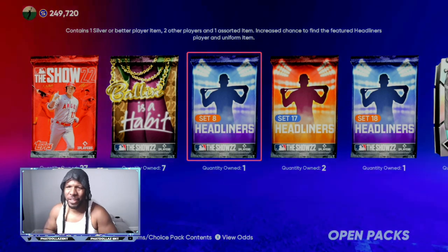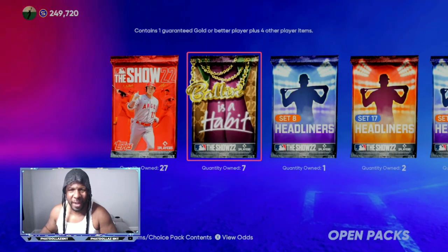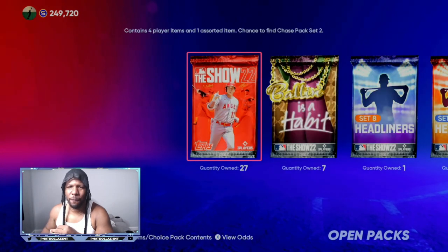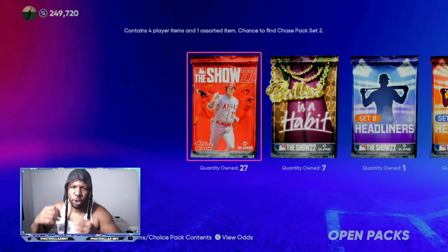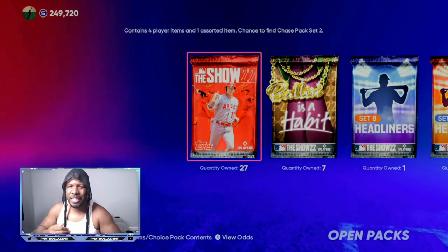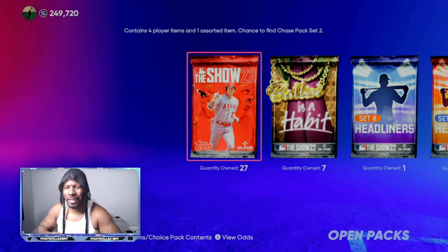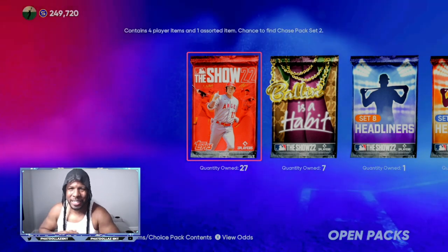If you're using the mini seasons method you can stack up tons and tons of packs. Out of those packs you are going to get some super glitchy pulls every once in a while. At the bare minimum, doing this over and over, you will usually make about twenty-five hundred to three thousand stubs in about seven to ten minutes. Then you restart the season and do it over and over. If you are not finishing the program, that's going to help you unlock more tiers.